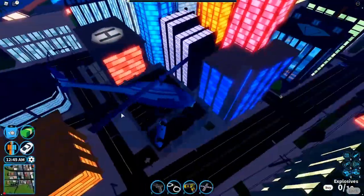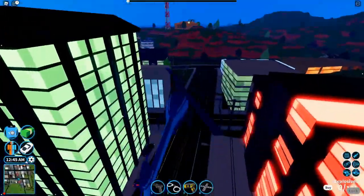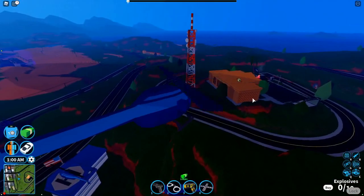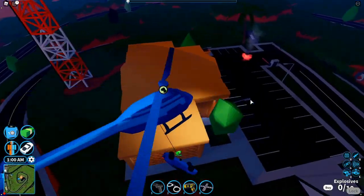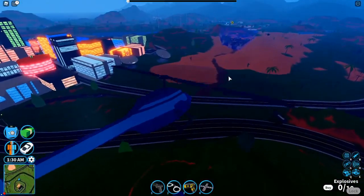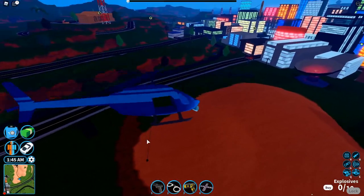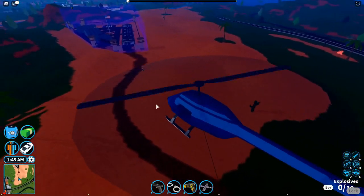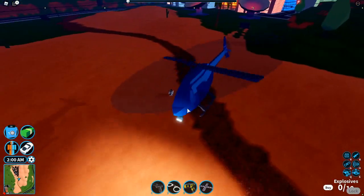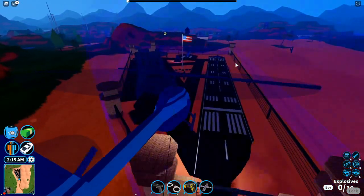I don't know why you'd want to do this apart from messing up other players, which is what I'm going to try. I'm gonna find someone to smack around the head with this unless they shoot me down. I can't actually see anyone - maybe over at the museum. I spotted another plane over there - they've got the new plane - I'm going to mess their lives up with this vehicle.